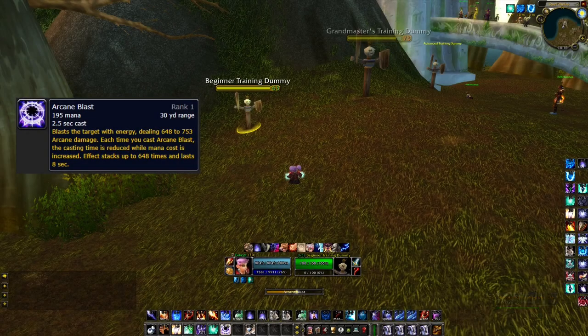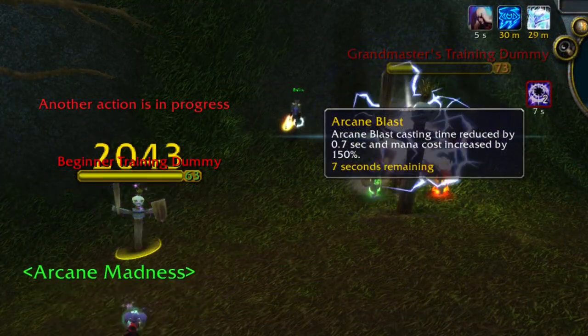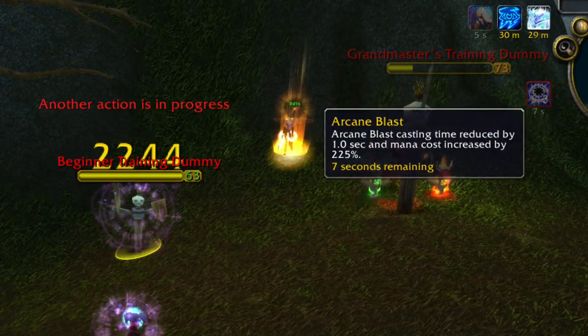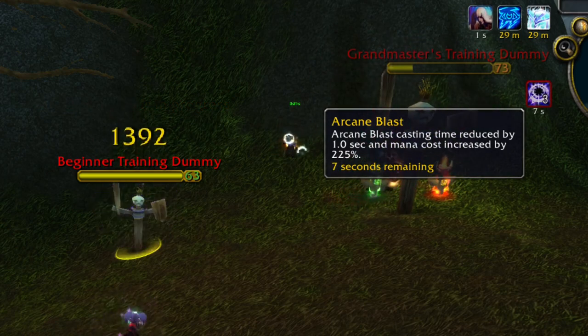Arcane Blast does a lot of damage, but casting it will also grant you a debuff. This reduces the cast time, which is great, but also increases the mana cost. The debuff stacks up to 3 times.